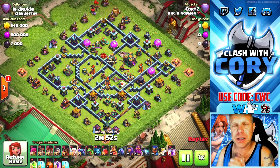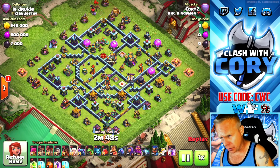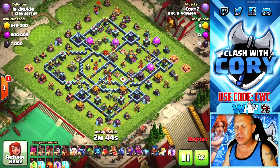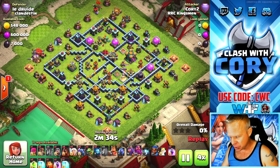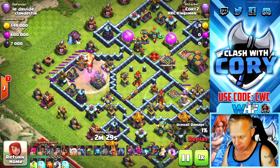Today we're going to take a look at the PEKKA Super Wizard Smash. I've got two different versions to show you guys, so make sure you hang in there for both. Version number one, we're going to be using a yeti bomb inside of a blimp. We're going to pick a section of the base that we can just cut out with this yeti bomb — this time I'm going for the eagle.